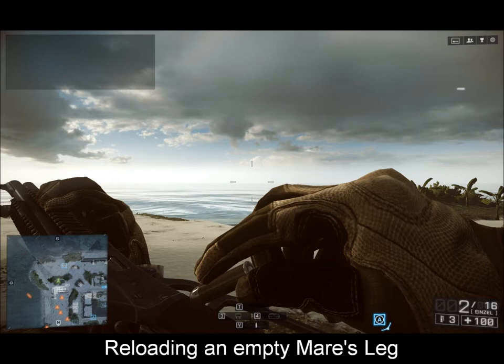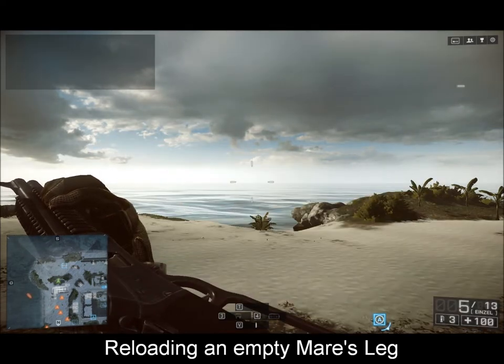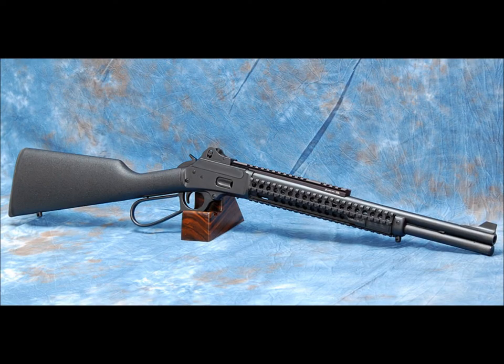The base stats of the Mare's Leg are a damage rating of 52, an accuracy rating of 15, a hipfire rating of 23, a range rating of 37 — which is pretty decent for a secondary weapon — and a stability rating of 18. In comparison to all other secondary weapons, the Mare's Leg can use almost all primary attachments, with the exception of a heavy barrel. It can also have a long-range scope, but only the 40x magnification ballistic scope. It is good for medium to long range engagements, but struggles in close quarters due to the rechamber time.